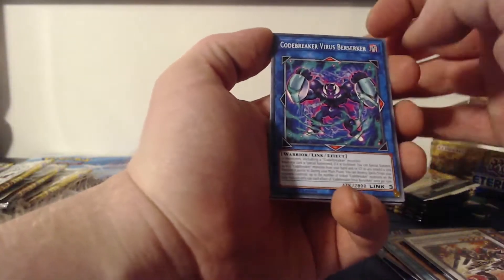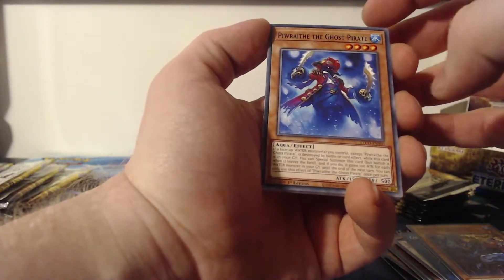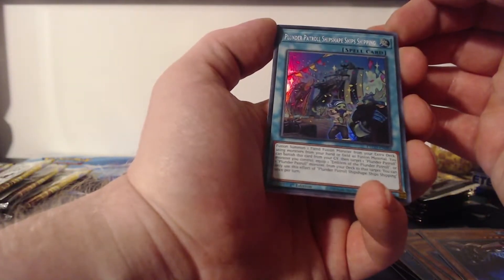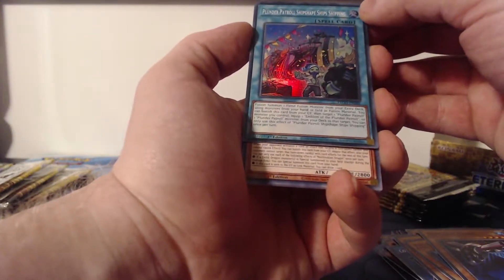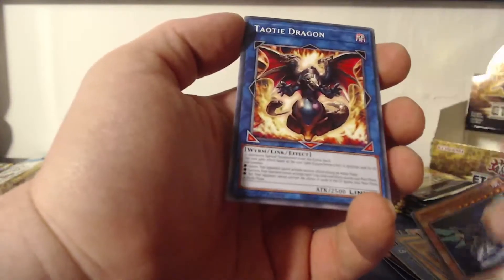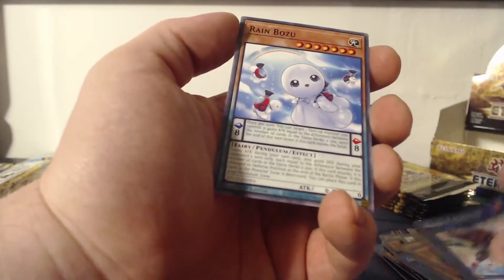I do not want to damage these cards — watch the corners. We have Codebreaker Virus Berserker, Deep Sea Artisan, Pirate the Ghost Pirate, Buzzsaw Shark, and the Plunder Patrol Ship Shape Ships Shipping — that is a tongue twister! Glad I didn't try to say that fast. Super rare Noctovision Dragon, Tautalion Dragon, Proxy F Magician, and Rain Bozu.